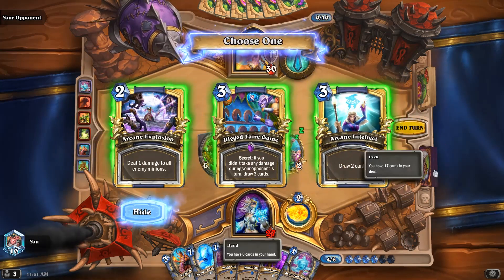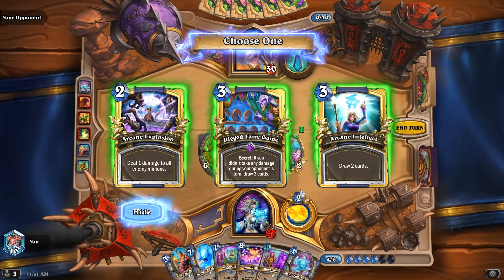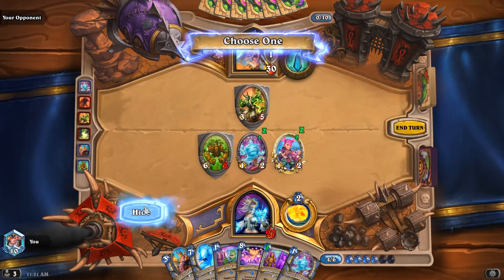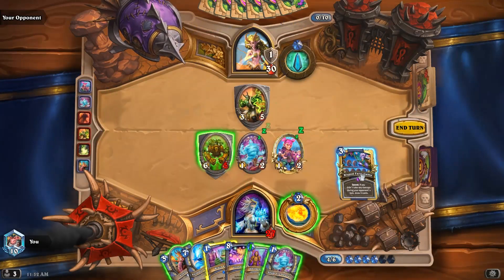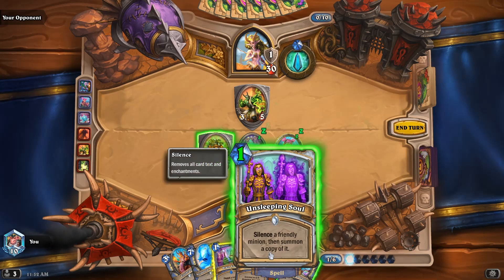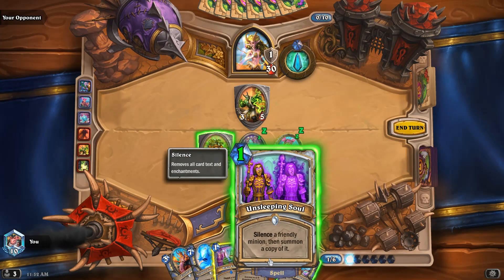Let's play Wand Thief. Another Rigged Fair Game — I can just take Arcane Intellect. This is basically a 3-mana draw 3 versus 3-mana draw 2, so I think that's worth it, right? Probably not going to get hit here. It's worth getting a 6/5. I think so — he loses the taunt but that's okay.